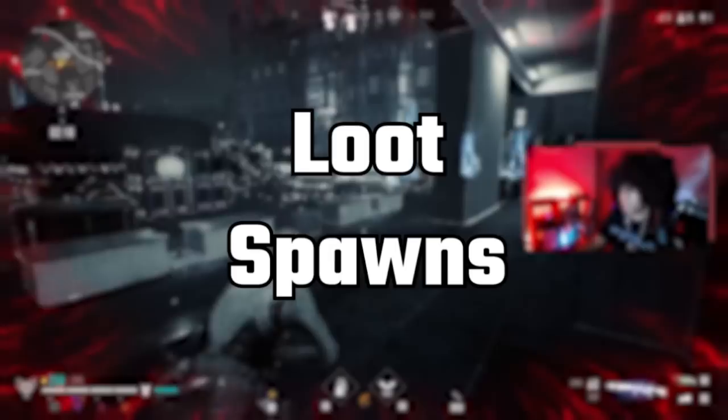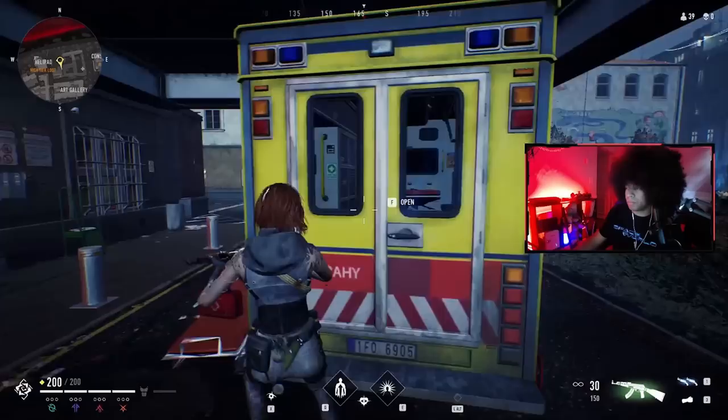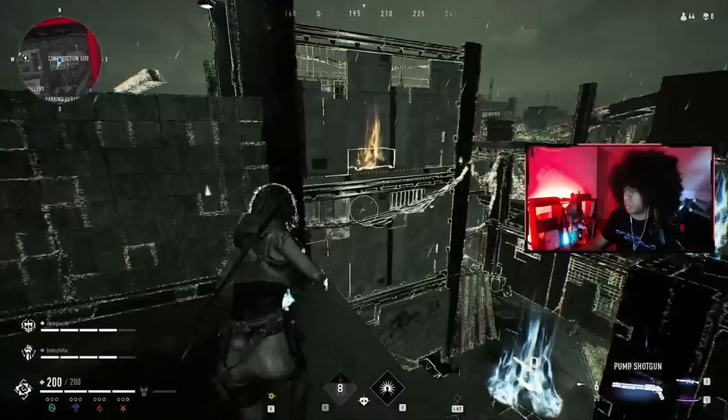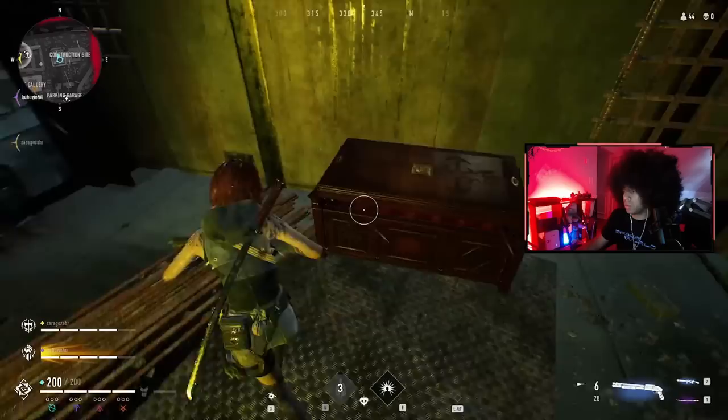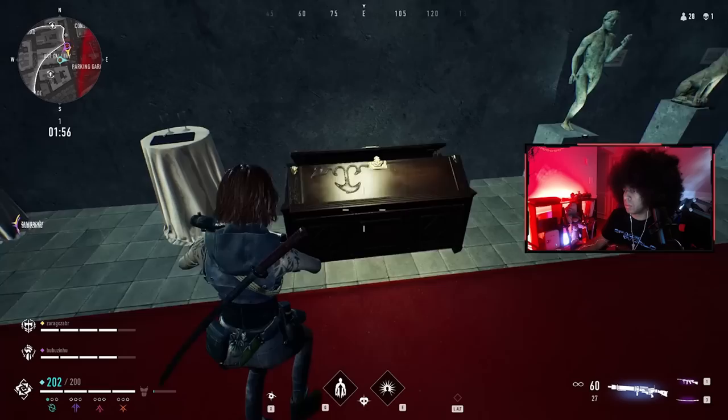For my final tip, I want to talk about loot spawns. Police NPCs will almost always carry armor, so look out for them — they stand out quite easily. Ambulances will always carry blood bags and blood syringes. The most important tip here is that legendary chests always spawn in the same place, at least in the current state of the game, which can be a good or bad thing because players know this too. So get your legendary Uzis and legendary AKs because they are good weapons and they will take out your enemies.